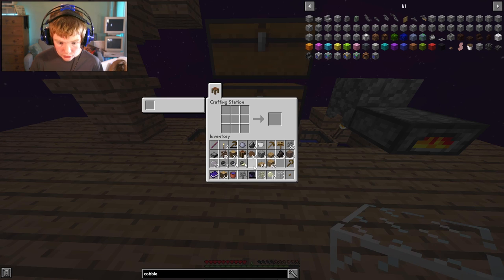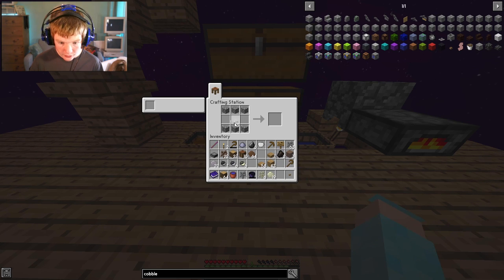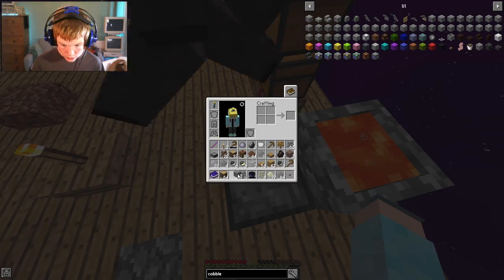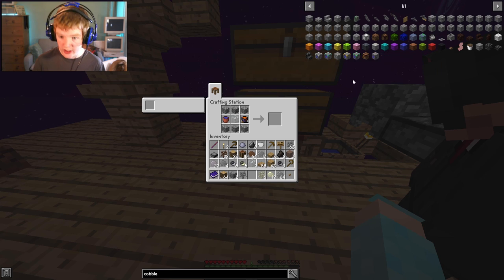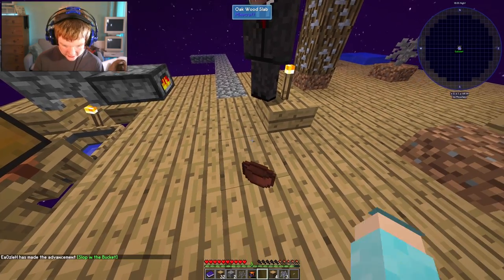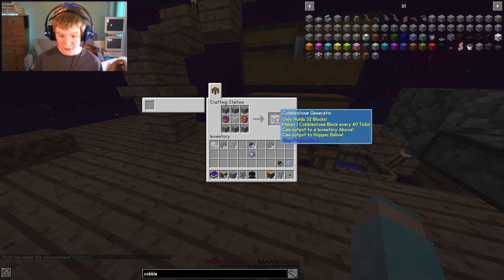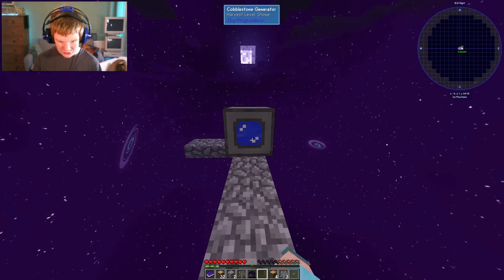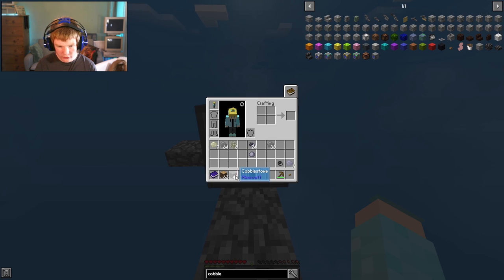I've got three glass now. I'm going to take six cobblestone, put one glass, and I need a bucket of water and a bucket of lava. I'll pick up the lava with the obsidian bucket and put it in here — it should craft a cobblestone generator. I need the clay bucket for the lava — there we go: cobblestone generator! We have a tier one cobblestone generator. I just suddenly got 40 cobblestone!